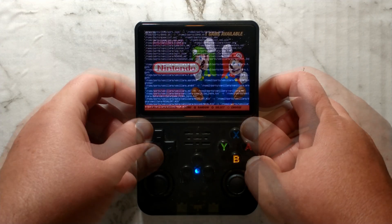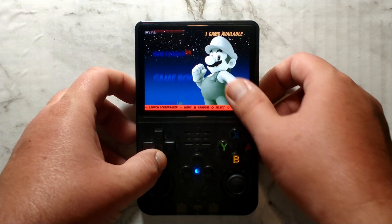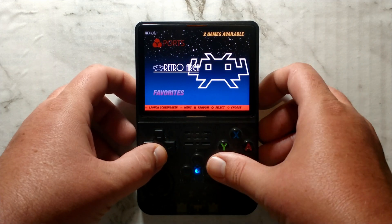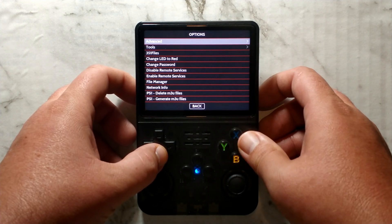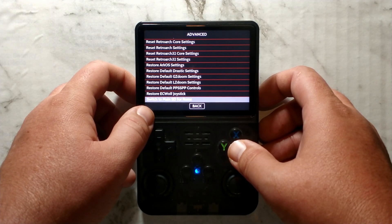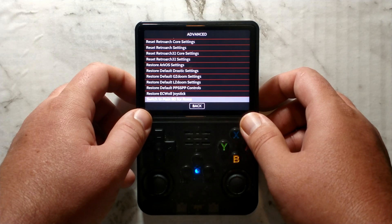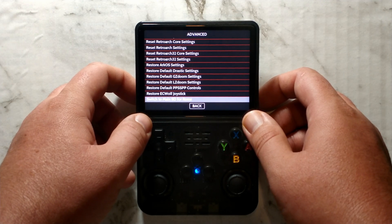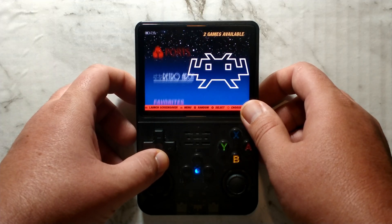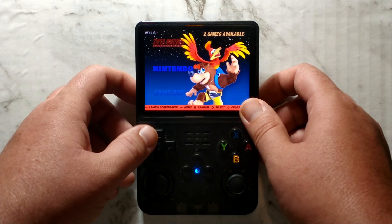Once it's finished, it should automatically refresh Emulation Station, and as you can see, we now have our NES, SNES, and Game Boy games — so it is currently looking for ROMs on the second SD card only. Unfortunately, there is no SD1 and SD2 option, so you can't split your ROMs between the two SD cards like you could in ArcOS. You're stuck with either reading ROMs from SD1 or SD2. It's also worth mentioning that DOS games don't seem to show up if they're copied to SD2 — they only show up on SD1.